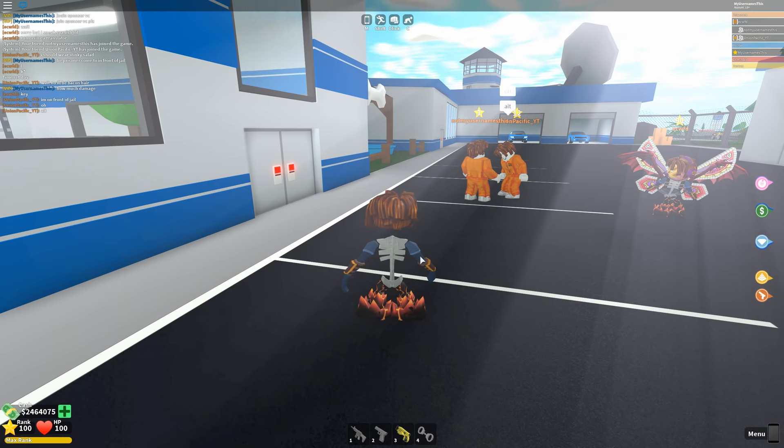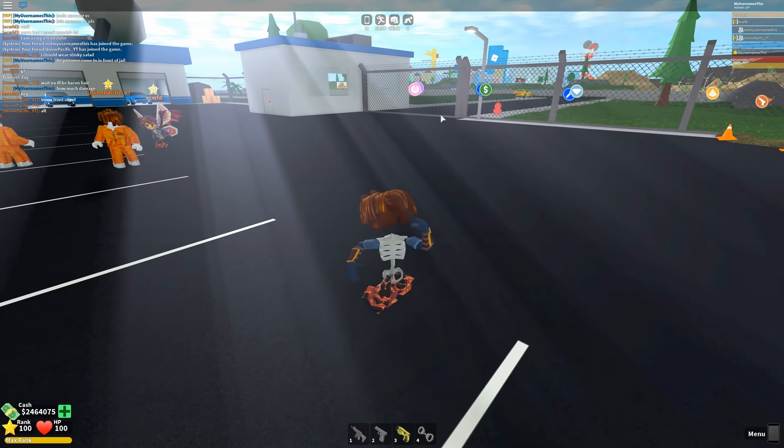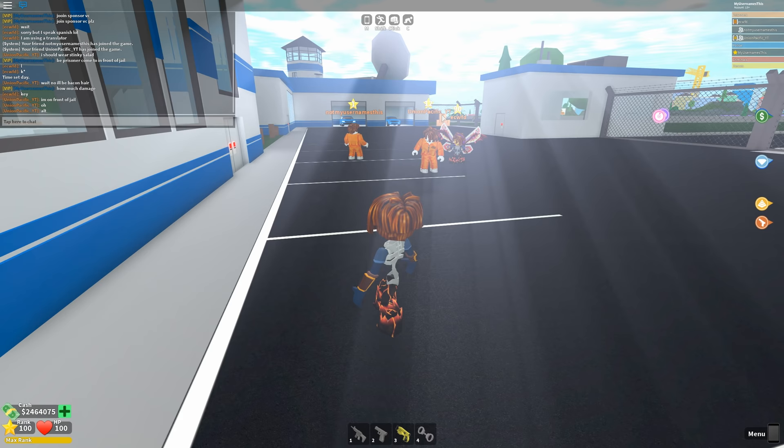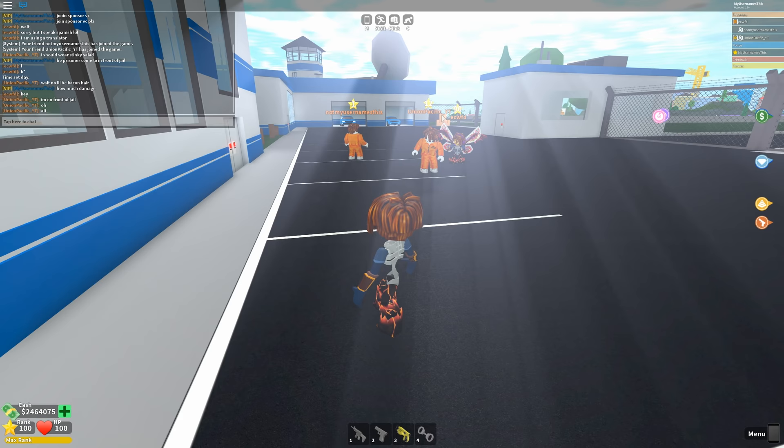First thing we're gonna start off with is the chaingun. Now normally, to get a chaingun, you wait for a red crate to drop, just like how you get the ray gun — except occasionally it'll drop a chaingun. But I'm too lazy to wait for all that, so I'm gonna go ahead and just weapon minigun for me. And there we go, now I have myself a chaingun.